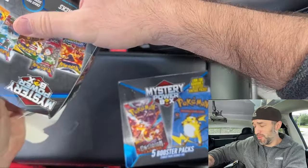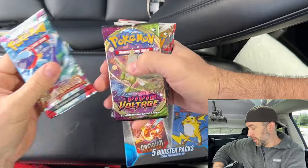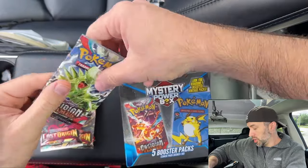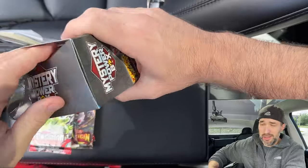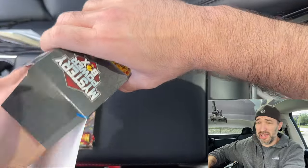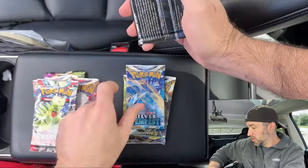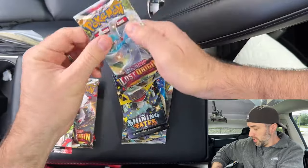It says look for randomly inserted vintage packs, but I doubt it. Box one has Paldea Vault, Vivid Voltage, Lost Origin, Lost Origin, and Obsidian Flames. Box number two — aka The Last Box — has Brilliant Stars, Brilliant Stars, Silver Tempest, Shining Fates, and Lost Origin. So not a bad selection again, similar to the part two video. If you haven't watched that one, it's right here, so go check it out.